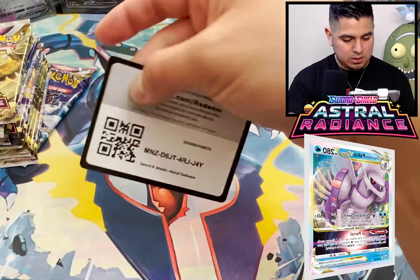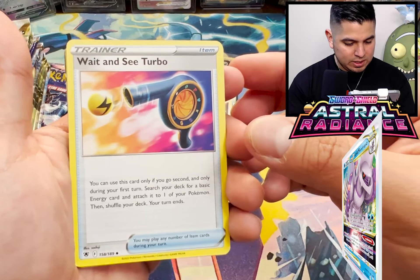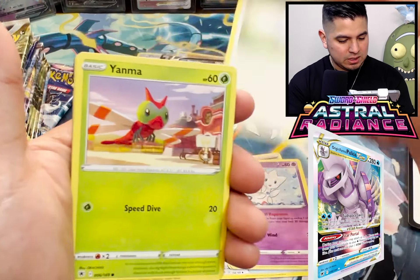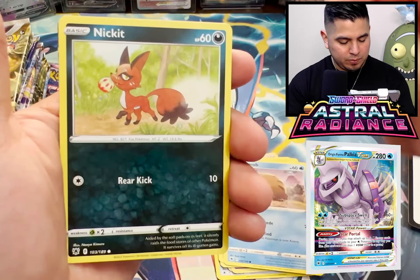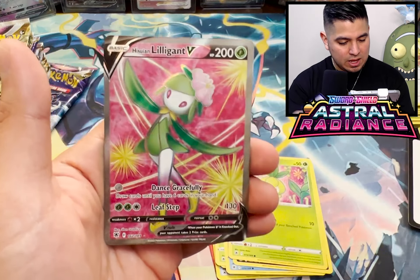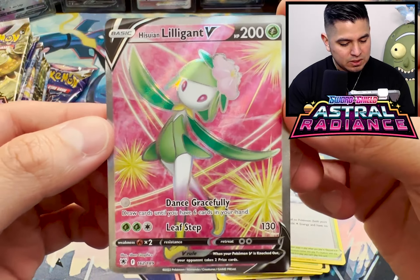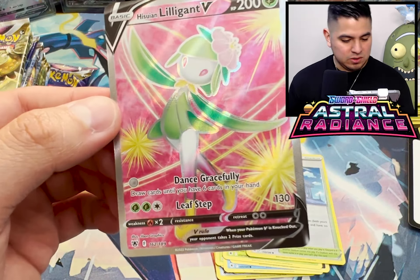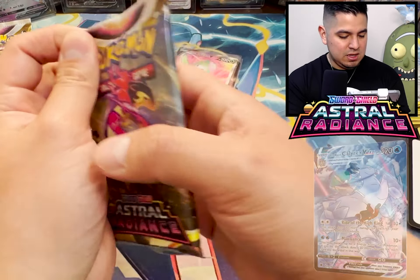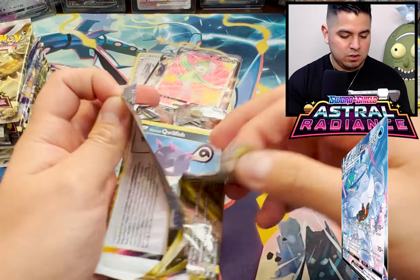Astral Code - one, two, three, four. Roxanne, Togetic, Cat, Bug, Pig, Fox, Helioptile, Temple of Sinnoh. The next card is the Hisuian Lilligant V Full Art. This dude - or dudette - was tough to beat. Again, if you haven't gotten Legends of Arceus, do yourself a favor - get it. Great game.